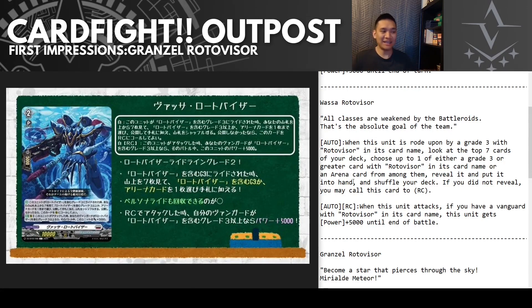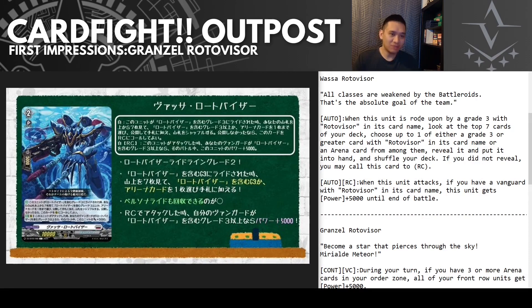Moving on to the grade two — it looks like an Act Guy mixed with a Humrabi, that's just what it reminds me of. This is Wasser Roto Visor — "All classes are weakened by the battle roar, that is the absolute goal of the team." First ability: when this unit is ridden upon by a grade three with Roto Visor in its card name, look at the top seven cards of your deck, choose up to one grade three or greater card with Roto Visor in its name or an arena card, reveal it, put it into your hand, shuffle your deck. If you don't reveal anything, call this to rear guard.